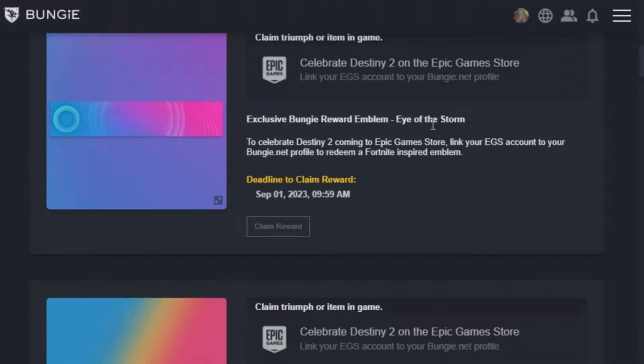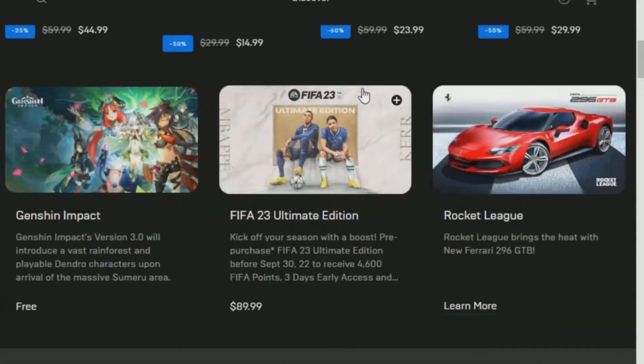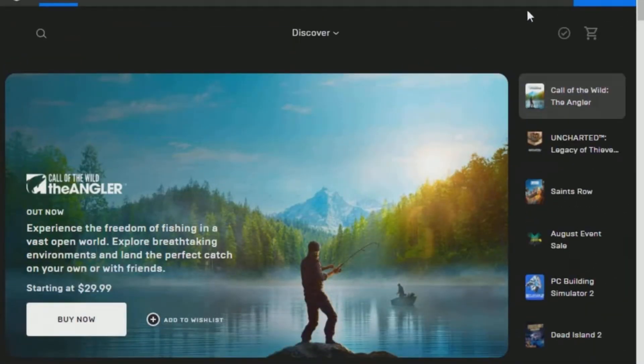Now, how can you do this? Well, to celebrate Destiny 2 on the Epic Game Store, you just need to link your Epic Game Store account to your Bungie.net profile. Everything that you need, I will leave links down below under the description.